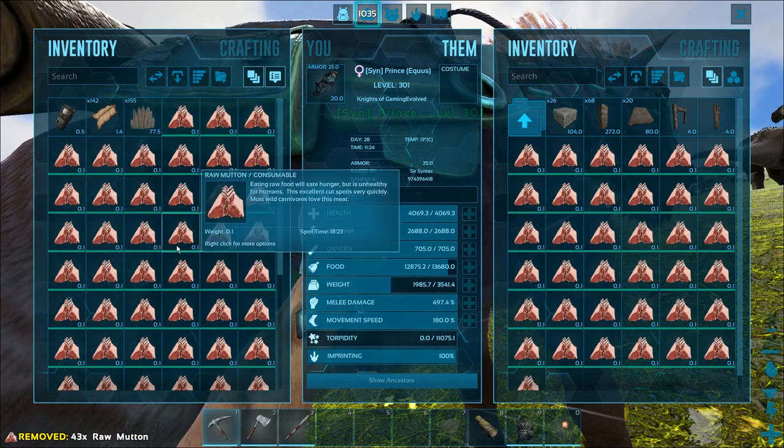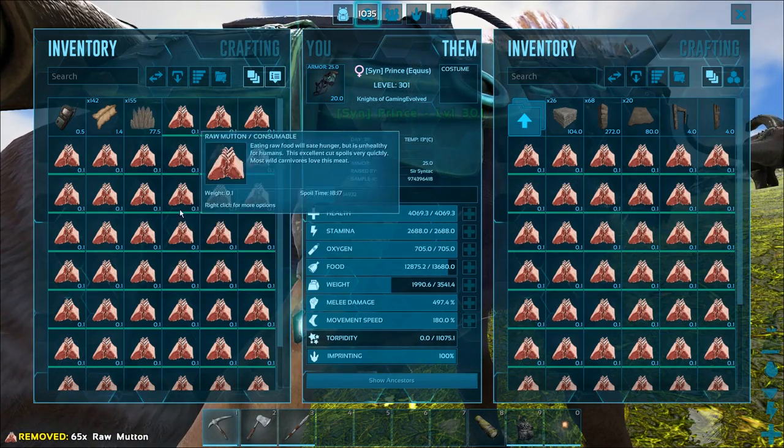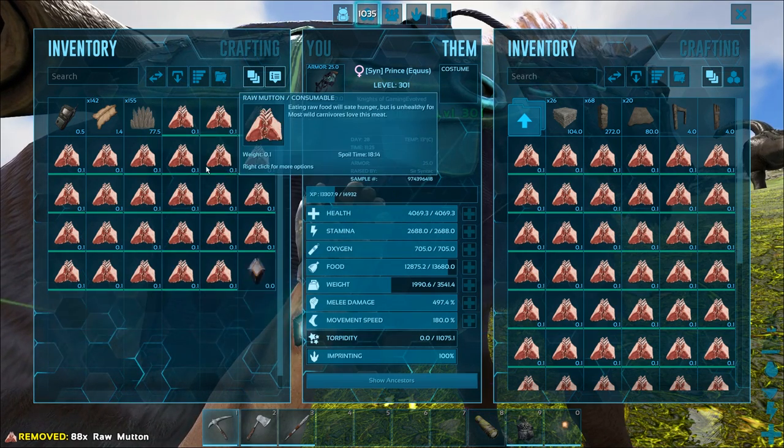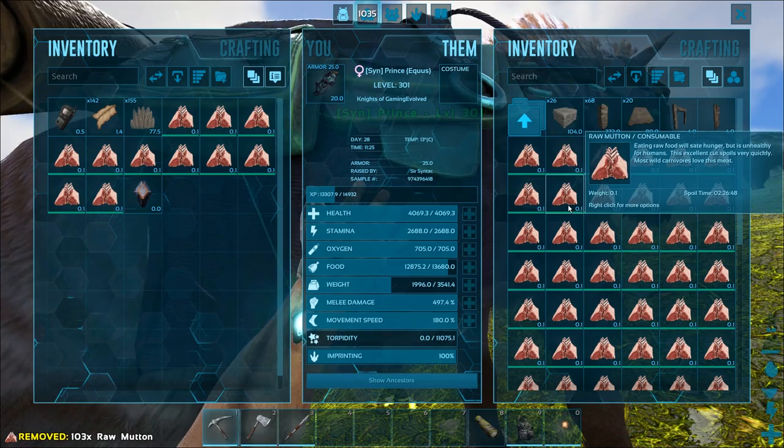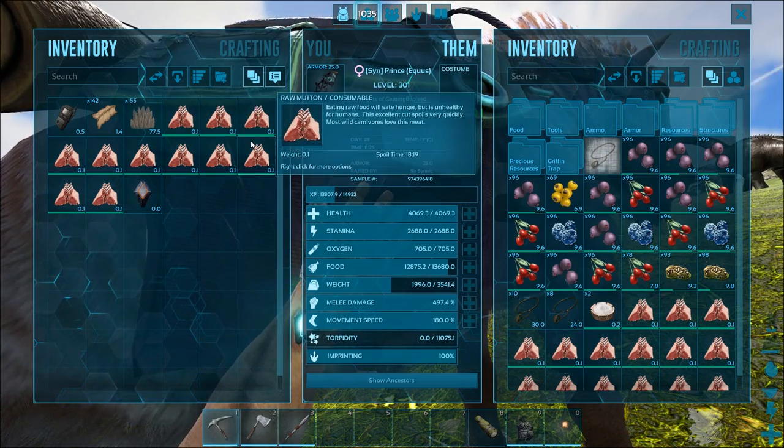I've got all the stuff to make a trap on me - all the foundations, a bunch of ceilings, a bunch of pillars, and the gateway as well, which is what you need to make the trap essentially. So we should be pretty good here.